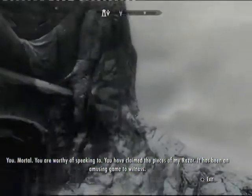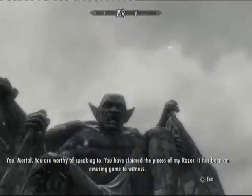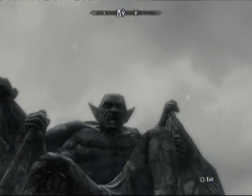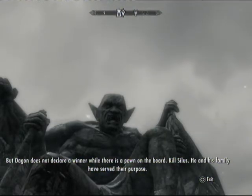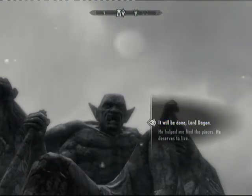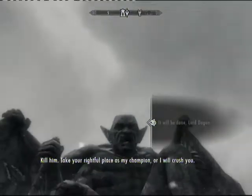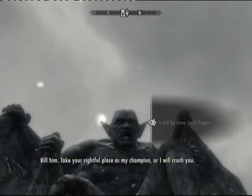You are worthy of speaking to. You have claimed the pieces of my razor — it has been an amusing game to witness. There is a pawn on the board: kill Silas. He and his family have served their purpose. Kill — take your rightful... You gotta kill this dark guy but then he cheats on you.